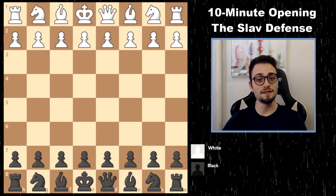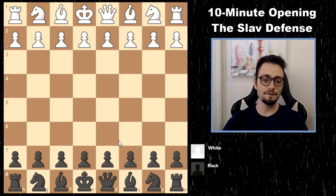In today's 10-minute chess opening video, you're going to conclude your study of the d5-c6 setup that you might have started in my other clip about the Caro-Kann. That's called the Slav Defense.